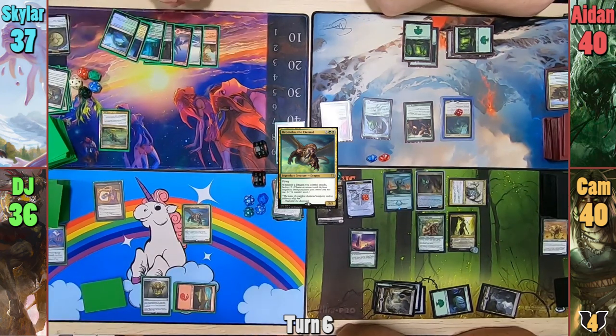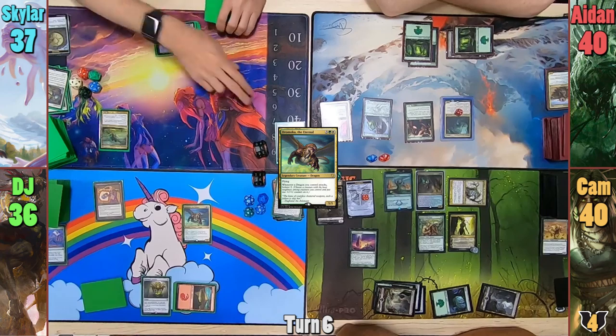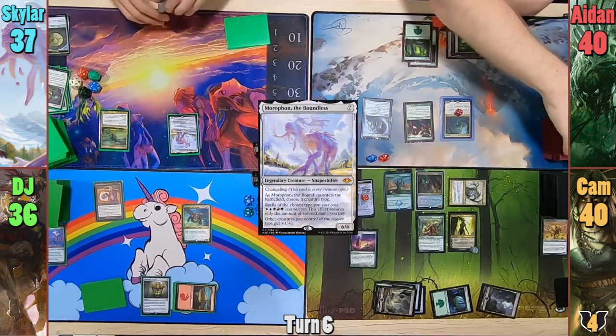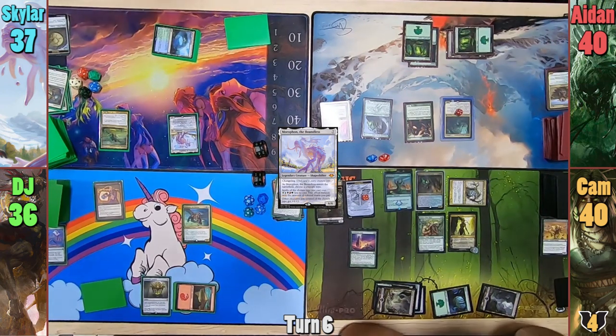Skylar draws and they realize that Urza's Incubator, regardless of what is named, makes Morophon cost two less. Skylar takes full advantage of this, casts his commander, and names God as it enters. He then passes to Aiden.